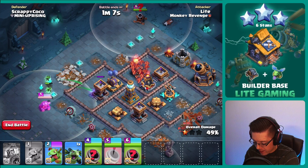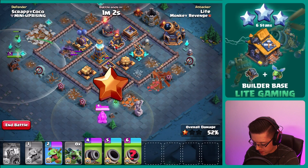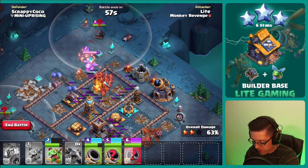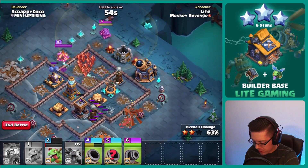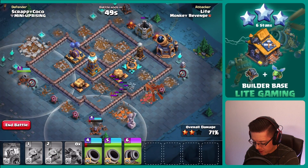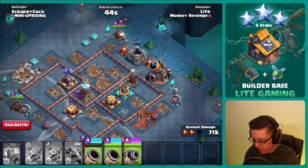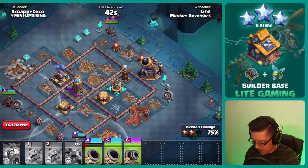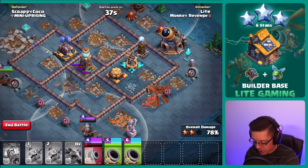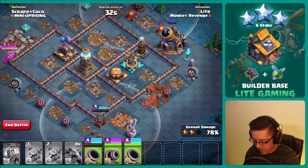We'll send in number five just to make sure the archer tower goes down. Take out those buildings over there; number five can start cruising around. We get the splash and take out the archer tower down south — very very close. Running a little bit tight on time as per usual with the cannon carts. Hopefully we don't hit too many traps.